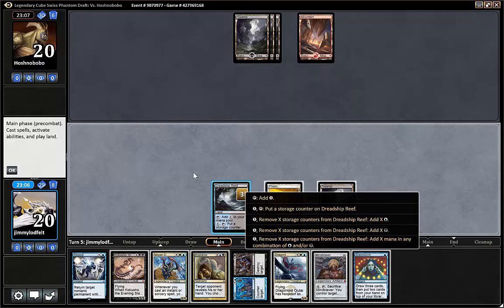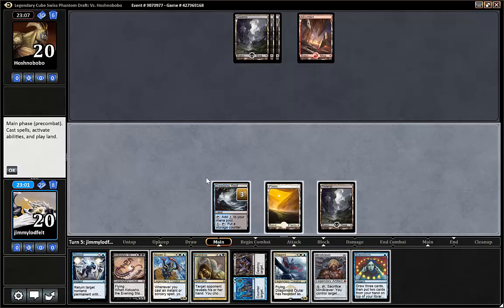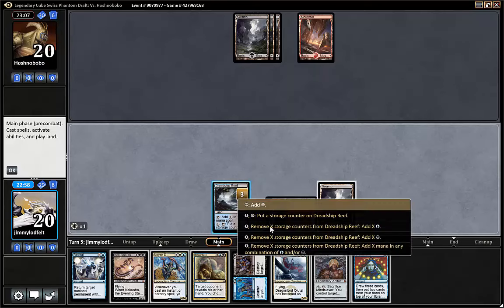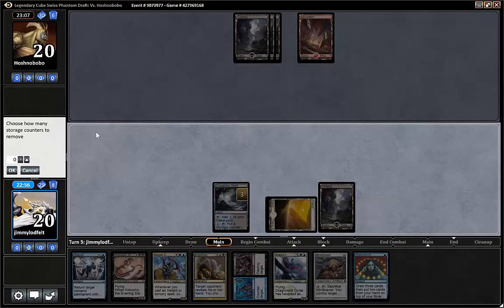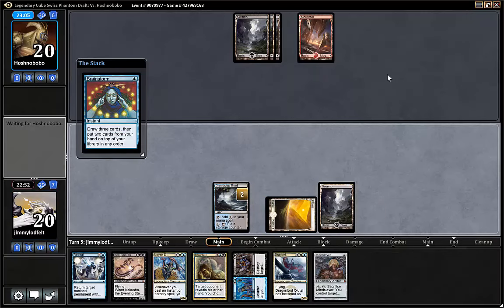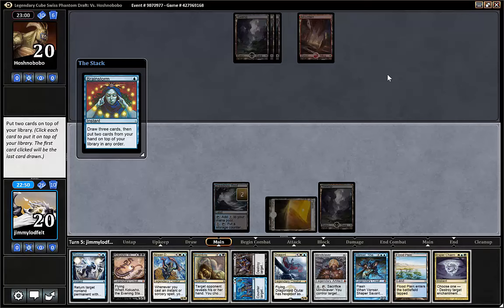I guess Ogitai will die. No, but we can't pay for Ogitai. Yeah, it's fine. So Brainstorm — we remove one. I think we have two. No, we cannot miss any more landdrops. Remove one and Brainstorm. Since he hasn't done anything, I guess this is fine. We don't need Mind Slaver type cards in hand right now.